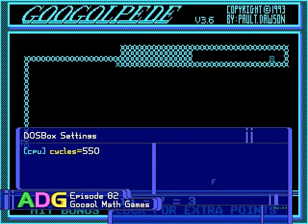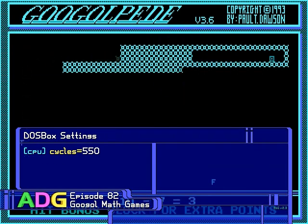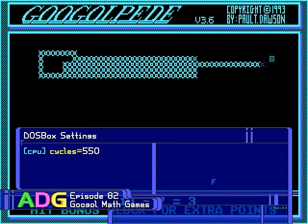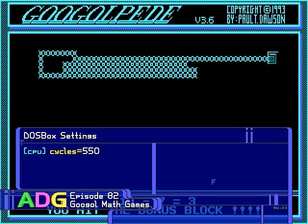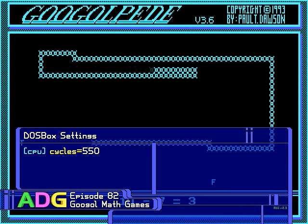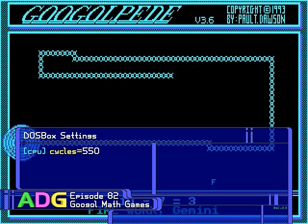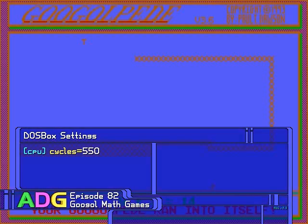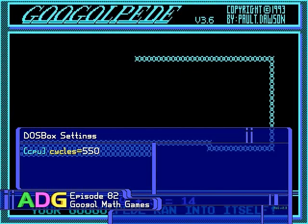DOSBox settings are really simple, though it took a bit of gameplay to nail down the best cycle setting. The game does have proper timing in place for the most part, but the highest speed setting simply unlocks the timer, which means the gameplay will go stupid fast even on something as slow as an old 386. I found 550 to be the best cycles value to choose, so that the highest speeds possible for Google Climber and Googlepeed would link up well with their next lowest speeds. Not to mention, if you set cycles too high, some of the sound effects just don't play back properly.